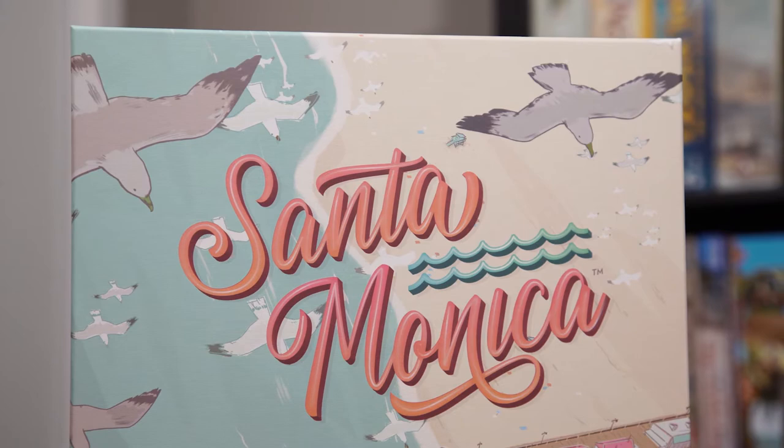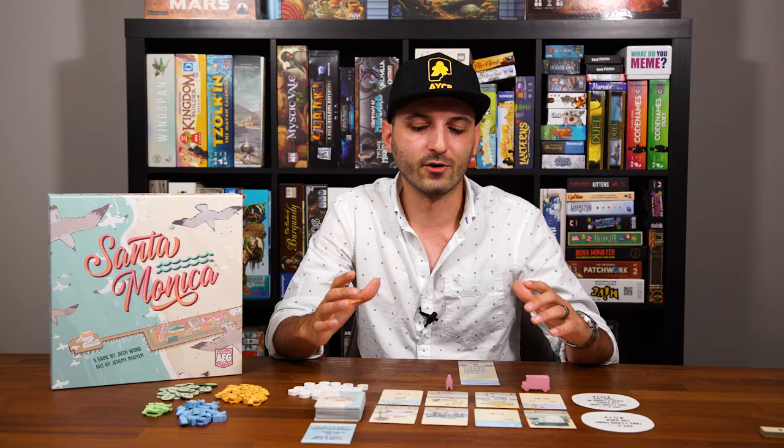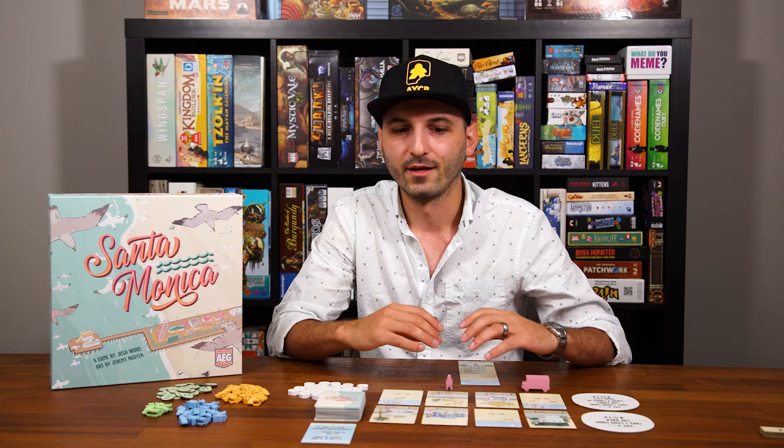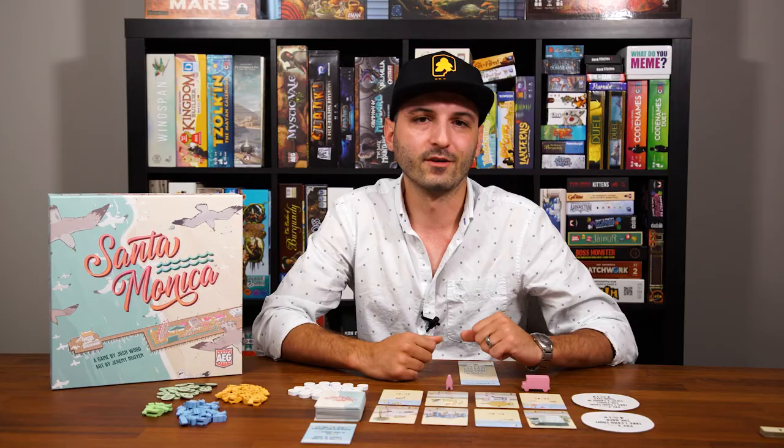This is a 2-4 player game that takes about 30-45 minutes to play. In Santa Monica, players are acquiring cards to build their own unique beachfront version of this little town. You're going to get people into your town, move them around. Where you place your cards is really important — there's a lot going on for such a little tableau builder. I really like Santa Monica, so stick around and let me tell you why.